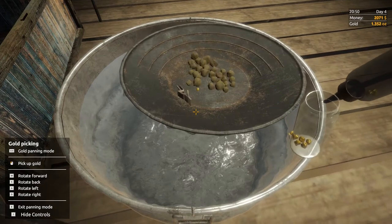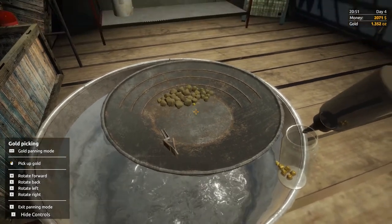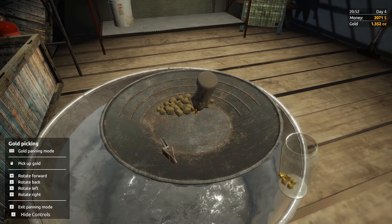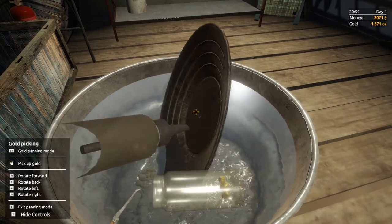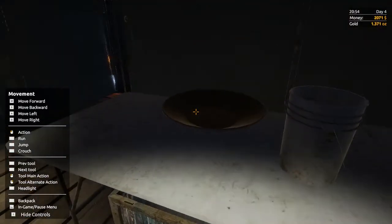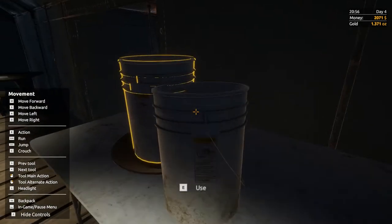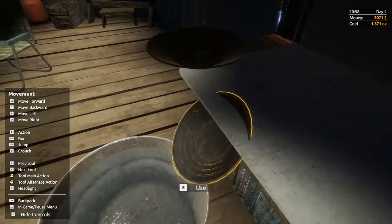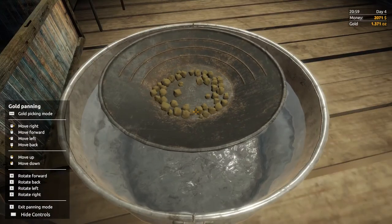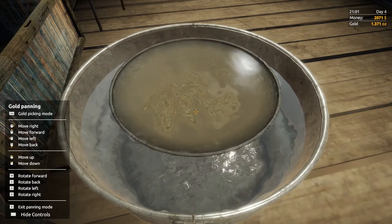You can see there's still a glitch with the gold falling on the floor, but you are collecting it — don't let it fool you. Press WASD to move the rocks around again, let it settle, then pick up the gold. You can see there's no more gold left, so then you tip it out. Press E to exit, put your pan back on the table, and pick up your pay dirt again.